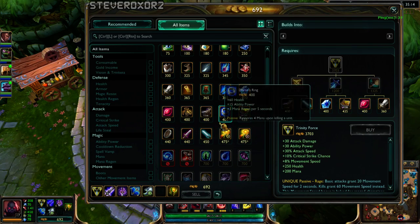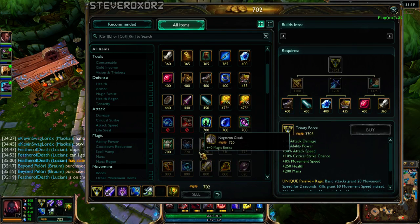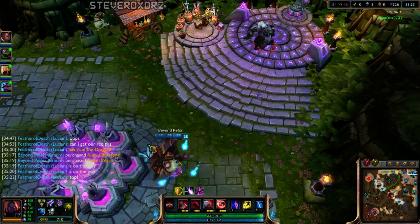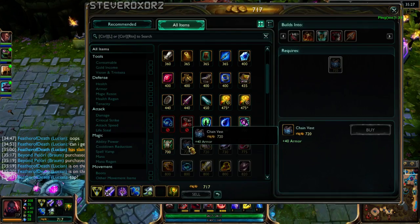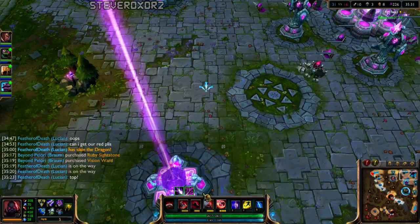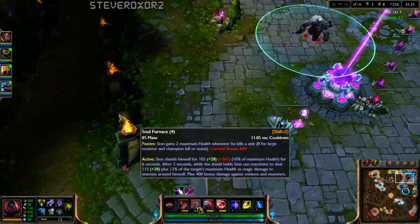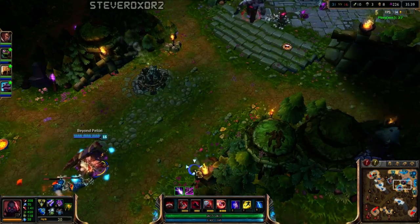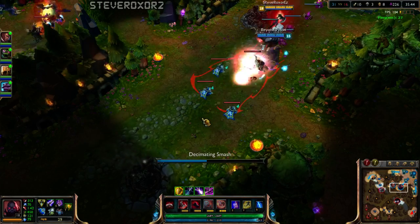What else could I buy? I can almost buy a Sunfire Cape — that would be so useful. I want to make Guardian Angel my last item, so armor wouldn't be too bad. How much health have I got in total? 644 extra health. Right now I should be at around 2,000 health, but thanks to my W's passive I actually have nearly 3,000 health. That's so beast!